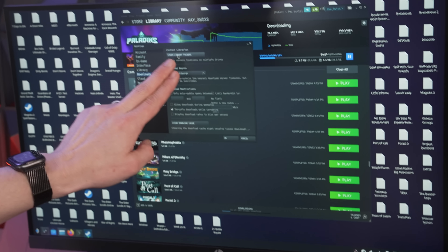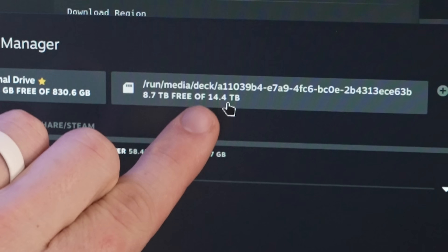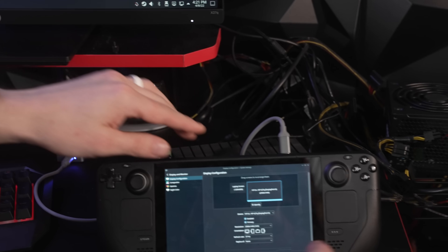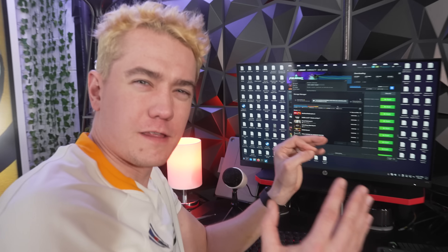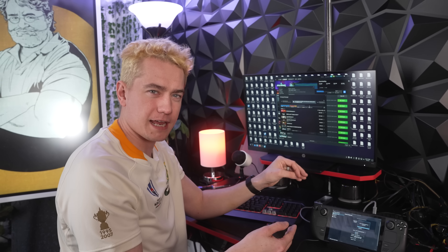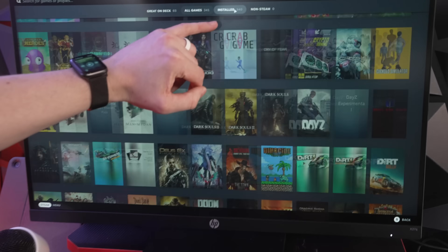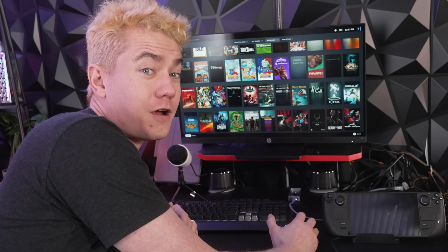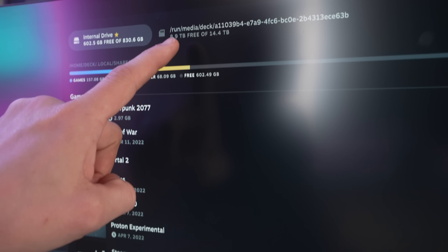In our Steam Library Folders, we have the 1 terabyte internal drive, the 16 terabyte external RAID drive, and the SD card. We downloaded 534 gigabytes in the last few minutes, and 2.5 terabytes total of Steam games. All 340 combined games are installed on our Steam Deck — they don't all run or work on Steam Deck, but we still have 9 terabytes left on the external drive. We did not need this much storage. Also, I killed my SD card reader — it now corrupts all SD cards inserted, so I can't even get to 20 terabytes.